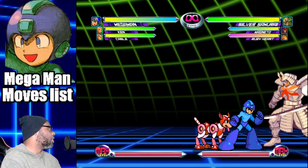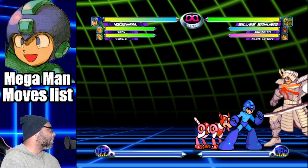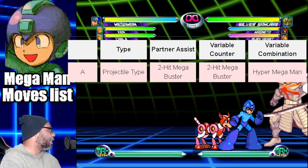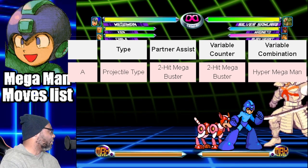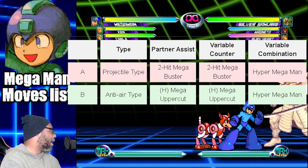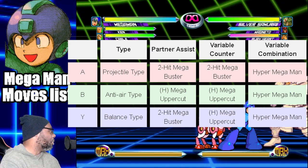Here's what to expect when you use Mega Man as an assist character. Mega Man's alpha assist will attack the enemy with a heavy two-hit Mega Buster. His beta assist will use a heavy Mega Uppercut. His gamma assist will perform a heavy two-hit Mega Buster.